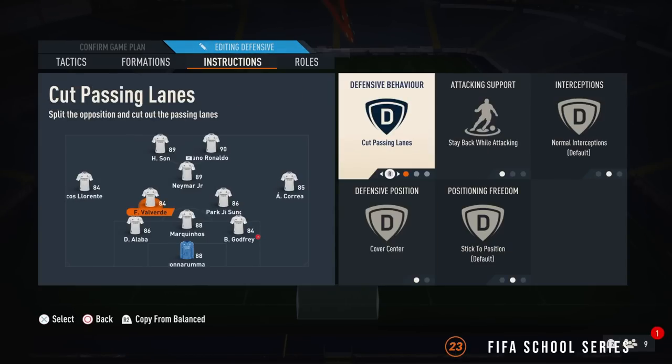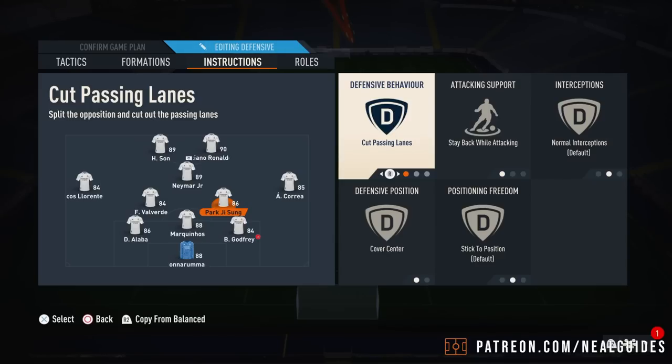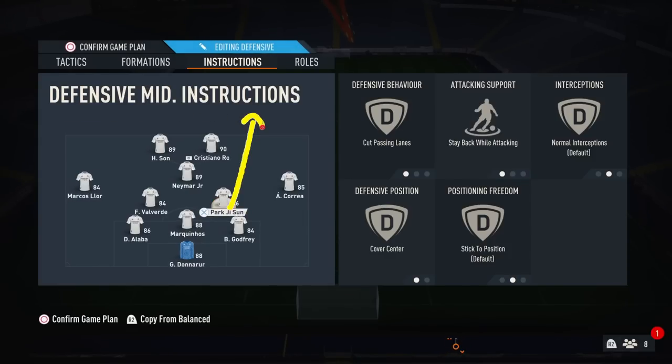Defensive CDM: cut passing lanes, cover centre, stay back while attacking. The other CDM — you could mirror him. I would only recommend this for players that are quite good at defending. You can leave one of them on balanced. For 90% of people watching this, you should not be using the forward option — even I don't. You're better off just triggering them manually with L1 or LB, or with a 1-2. But some players need a centre mid exploring the half space, so if you need balance, use it. If you're playing more counter-attack, don't do it.